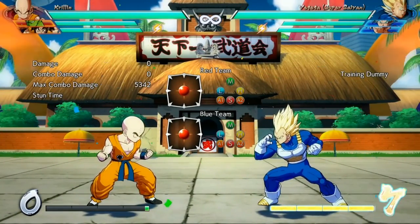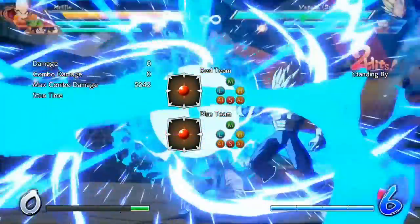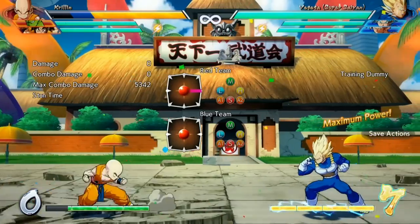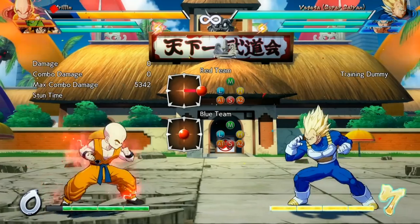Sparkling Blast increases your health regeneration, attack damage, and makes you much faster. It can only be triggered once per fight. The length of time Sparkling Blast lasts depends entirely on the number of characters you have left plus their health. If you have all three characters, it'll barely last any time at all.